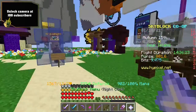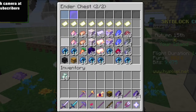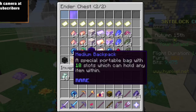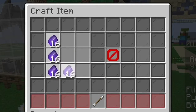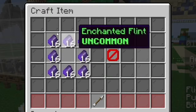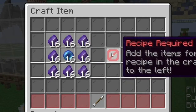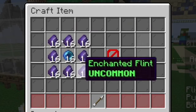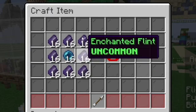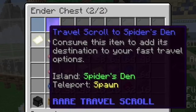Starting off with the travel scroll to Spider's Den, we're gonna need two stacks of enchanted flint and a stack of enchanted ender pearls. Go into your crafting table and put 16 around each of the sides, leaving a middle spot, and put the enchanted ender pearls in the middle. I do not have the recipe unlocked personally, so I had to get someone else to make this for me while providing them the materials. That is how you create the Spider's Den travel scroll.